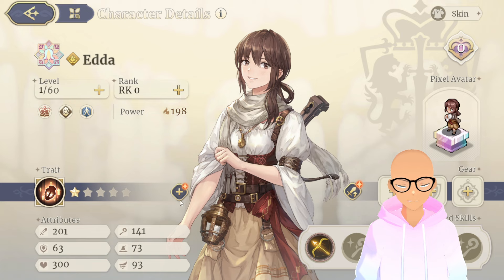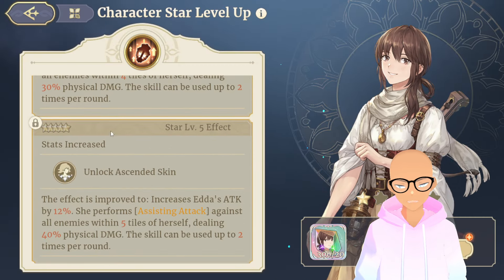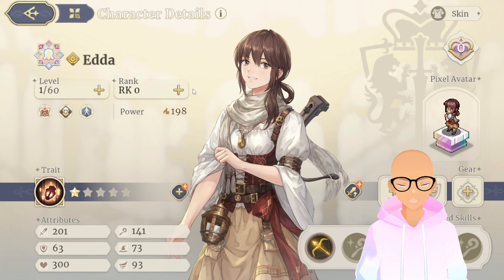If you max her out and get her all the way up to five stars, Ida's effect is improved to increase her attack by 12%. She'll perform assisting attack against all enemies within five tiles, dealing 40% physical damage, and she can do it twice a turn. Long story short, she's going to be able to do extra assisted damage and act as a second DPS — a second damage dealer — because of that 40% scaling. It's not a huge amount of damage, but it's still added damage.